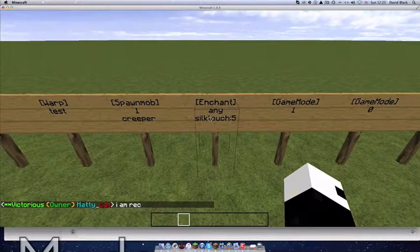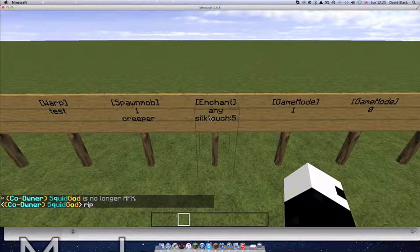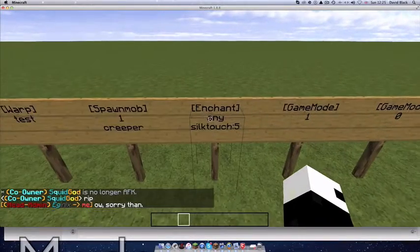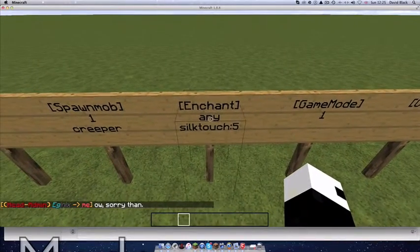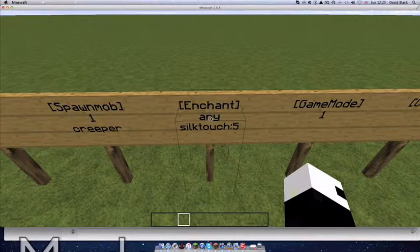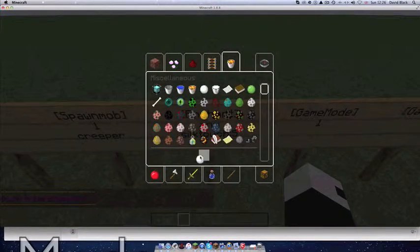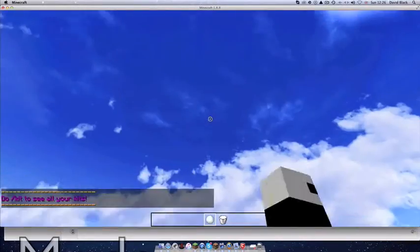So what you can do is basically enchant something. You can enchant anything, so it's [enchant] [any] [any] [silk_touch 5] — that's for any item. Or you can put enchant with a certain item, like silk_touch 5 or whatever you want. So let's just get some milk because I'm just going to demonstrate that one.